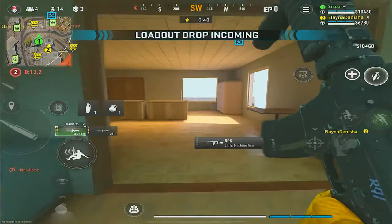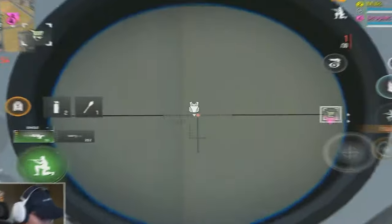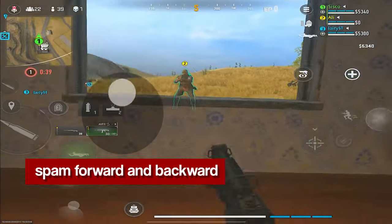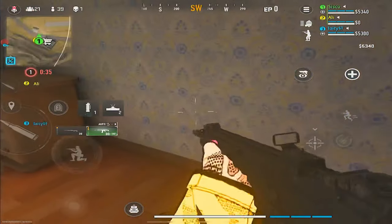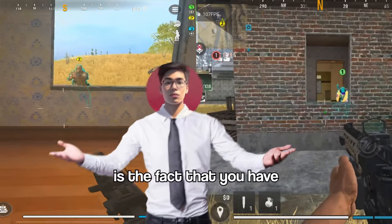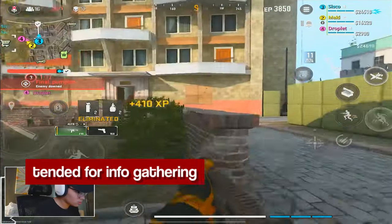Number three: snaking. Snaking is when you continuously prone behind cover. Doing this allows you to maintain eyes on an area while never showing enough of yourself to be killed. To learn snaking, all you have to do is pull your joystick in a forward and backward motion while tapping the prone button at the same time. What makes snaking so overpowered is the fact that you have constant peeker's advantage, though the majority of the player base uses this more for information rather than gunfights.